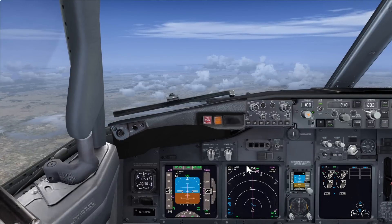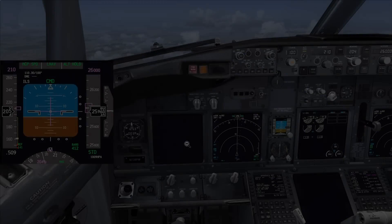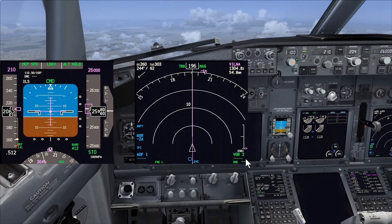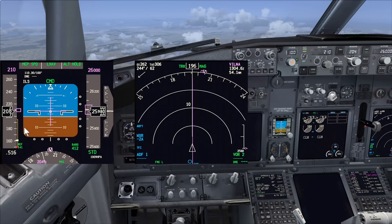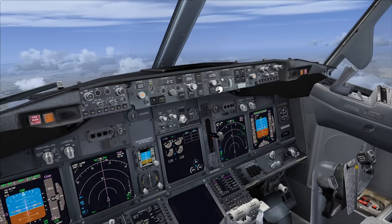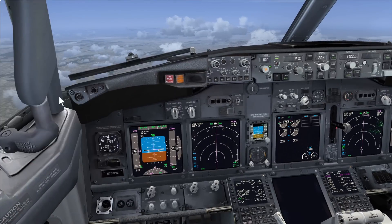Continuing to reduce speed is the main way to help ourselves get back onto profile. We're not too high yet - only about 600 feet off profile. Now we've been maintaining 260 but we're almost 2,400 feet high. I've brought the speed back all the way to 210 knots to ensure we have enough energy during the descent, but we would never go below the minimum maneuver margin. Imagining now that Spanish ATC has given us descent clearance to flight level 130.